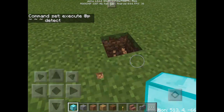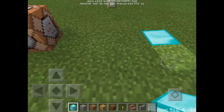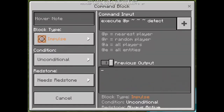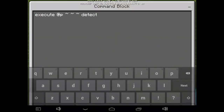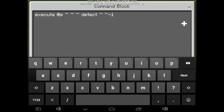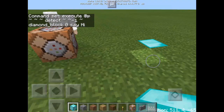It will execute when you step on the block — for example, the diamond block. Next to detect, type tilde tilde minus one tilde, then 'diamond_block', then zero, then 'say hi'. For example, it will say hi.